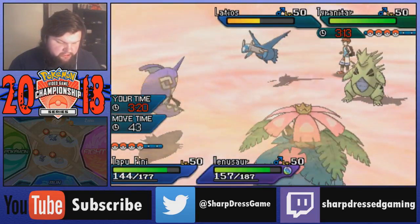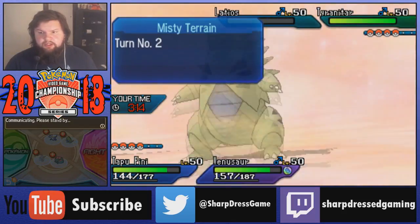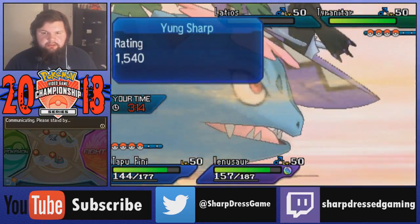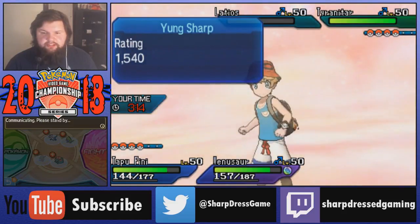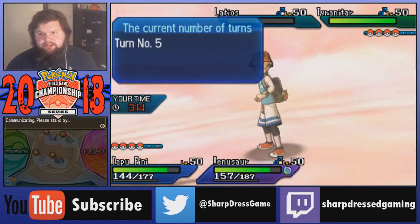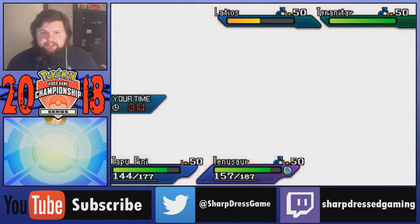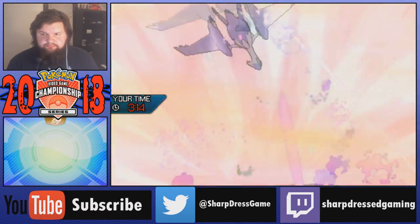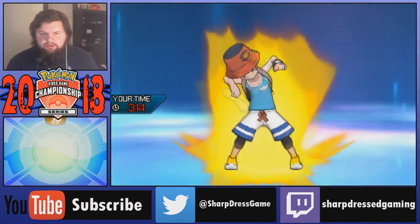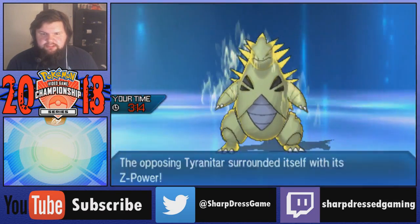I feel a lot better about our odds of Moonblast KOing now. I'll go for straight Moonblast and Giga Drain this Tyranitar. The only thing we might worry about is Tyranitar flinching with Rock Slide - that would be bad because Venusaur does so well against the rest of the team outside of Latios. Maybe protecting Venusaur would have been the play just in case. Oh, it's a bulky Latios - it might be able to live Moonblast because I don't have any investment in my special attack. Darkinium Z coming out from Tyranitar.